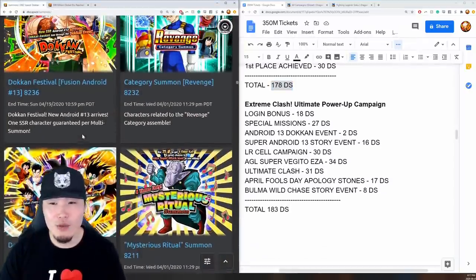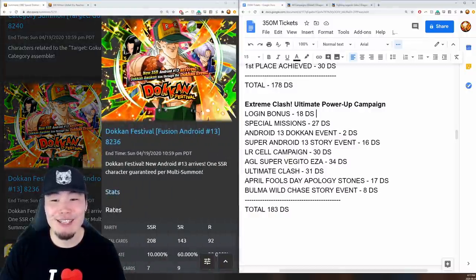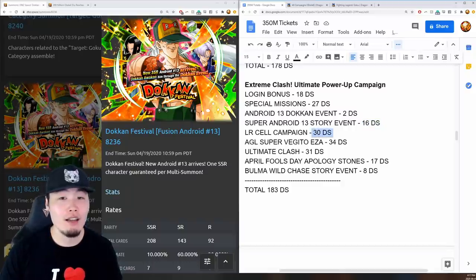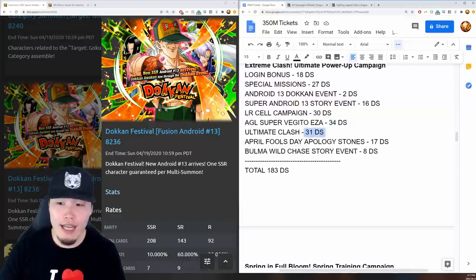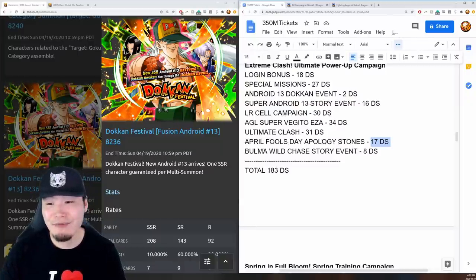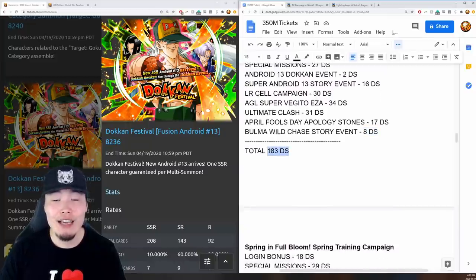Then there was the Extreme Clash Ultimate Power Up campaign for Android 13. Login gave 18 stones, special missions gave 27, his Dokkan event gave 2, the Android 13 story event gave 16, the LR Cell campaign gave 30, AGL Super Vegito's Extreme Z Awakening gave 34, the Ultimate Clash gave 31, the April Fool's Day Apology gave 17, and Bulma's Wild Chase story event gave 8 stones. Total: 183 stones.